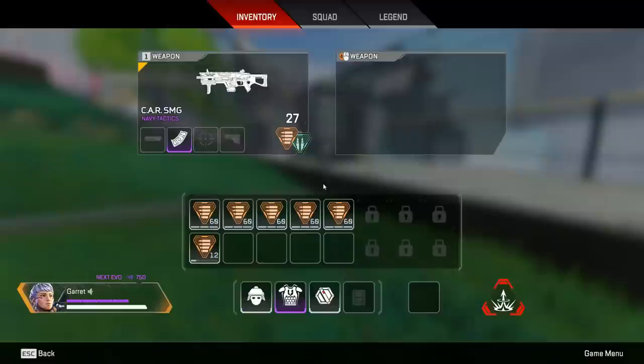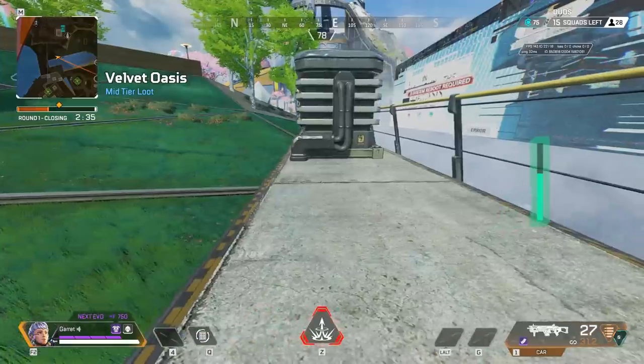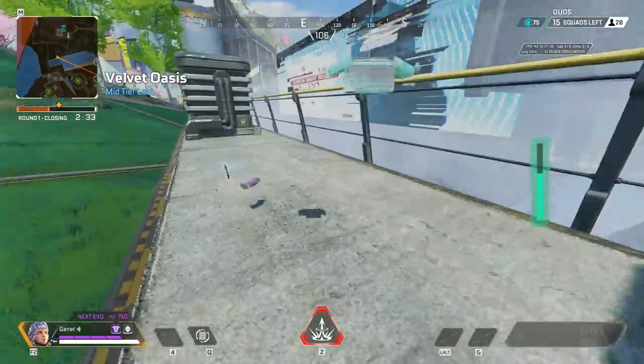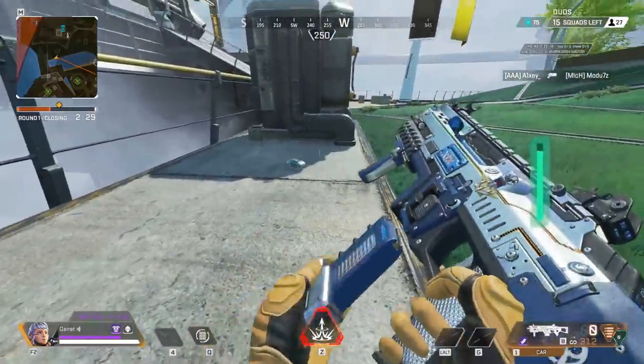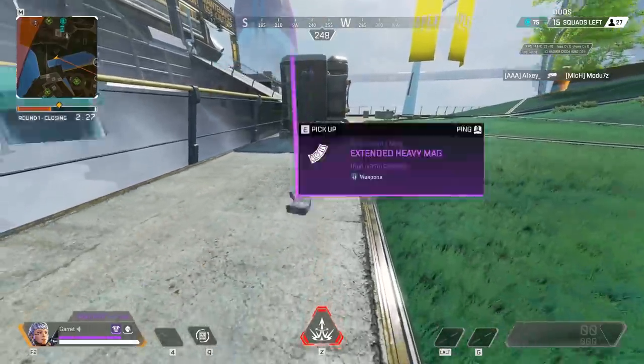It turns out it's possible to turn light ammo into heavy ammo with the CAR SMG. To do this, all you want is a CAR SMG with an extended mag. When you have this, switch it to light mode and make sure you have no heavy ammo in your inventory at any time.